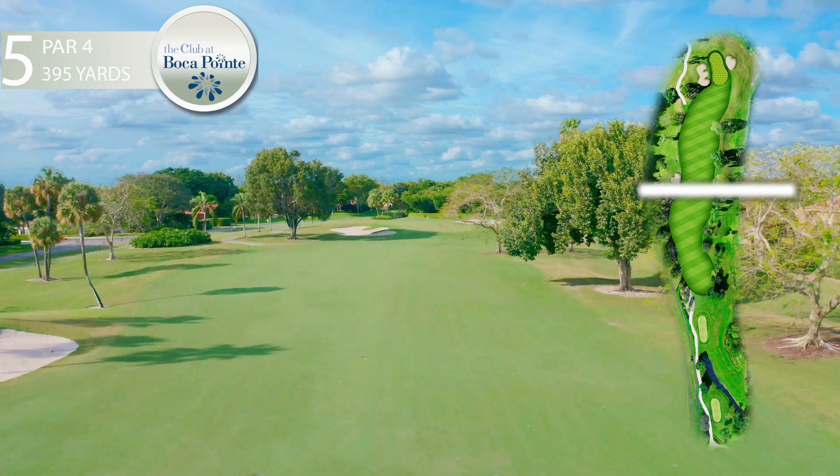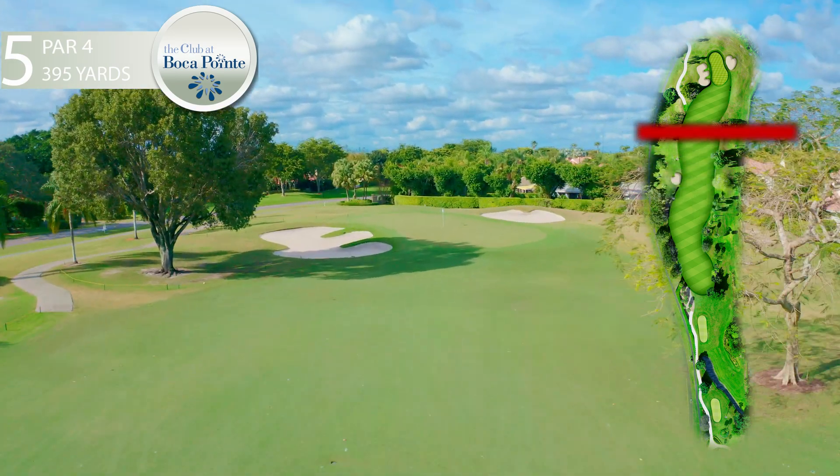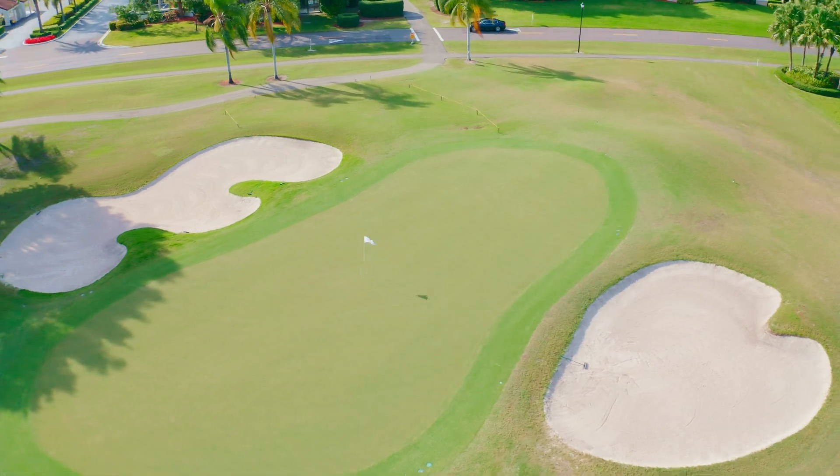This will leave the player with a medium to long approach shot to a green that slopes from left to right and is bordered by a large bunker on the front right of the green and another bunker to the rear of the green.